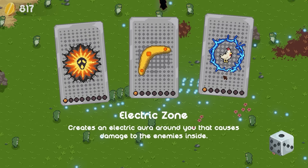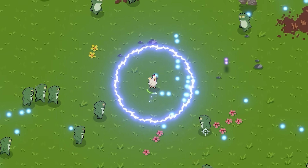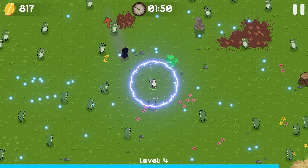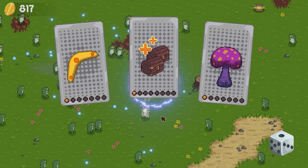Electric zone — creates an electric aura around you that causes damage to the enemies inside. I like how they call it an electric aura. We're just electrocuting the wildlife at this point. Now we can melt the frogs and electrocute them, and shoot them with a magic wand.